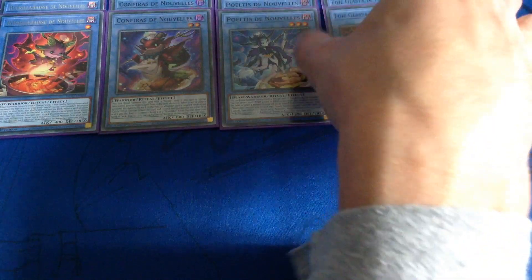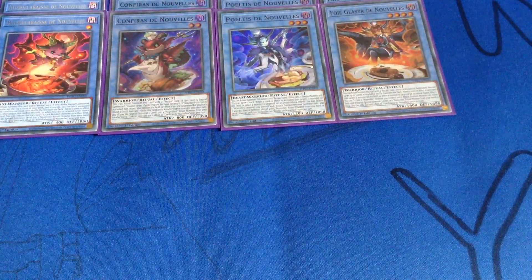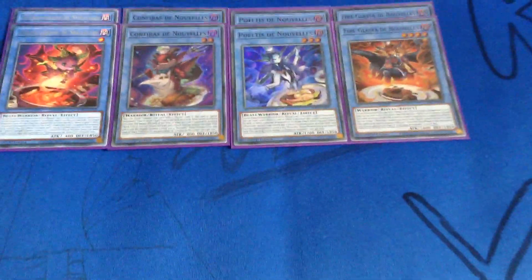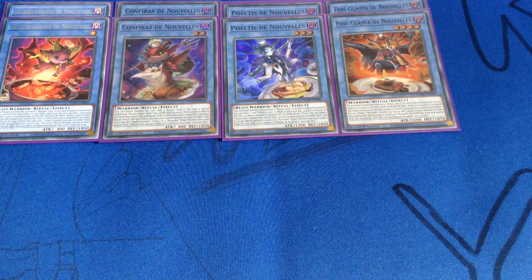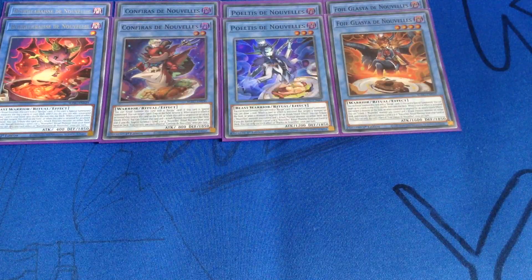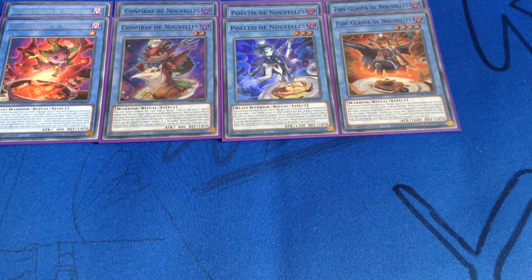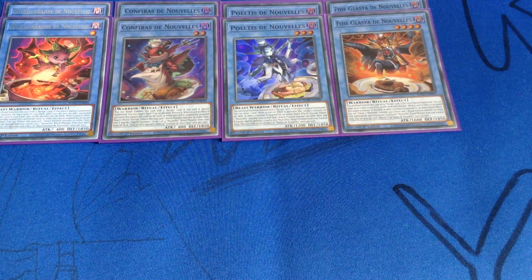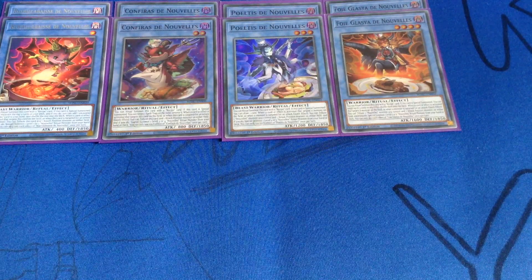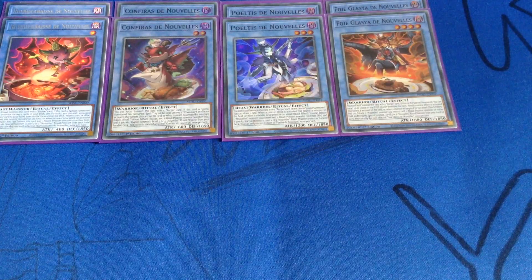Next is the Recycler — two copies of Feuille Glacier, however you say it. And this one, if it's special summoned, allows me to target up to three cards in either graveyard and shuffle them into the deck. I feel like without the restaurant field spell I need to rely on this more to recycle my recipe cards. Sure I could potentially disrupt the opponent's graveyard, but I usually prefer to recycle my own stuff. So it's very important that I get this out once if I can, until I can get the restaurant field spell.